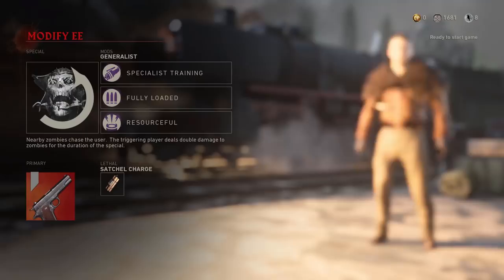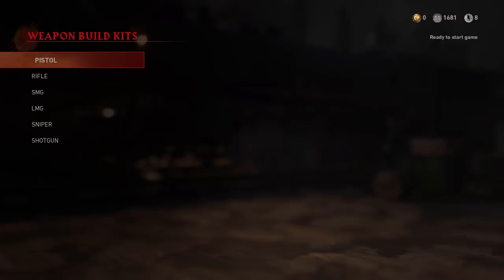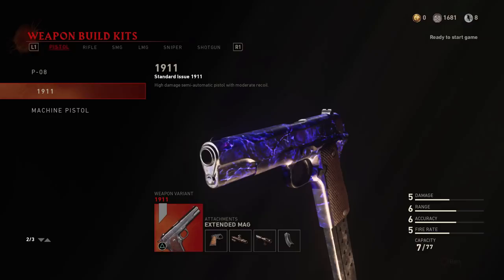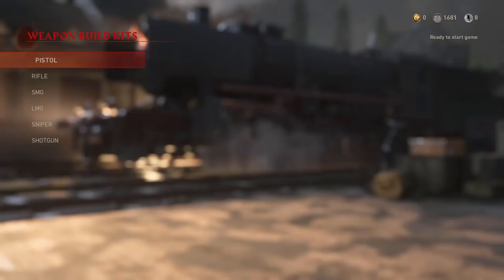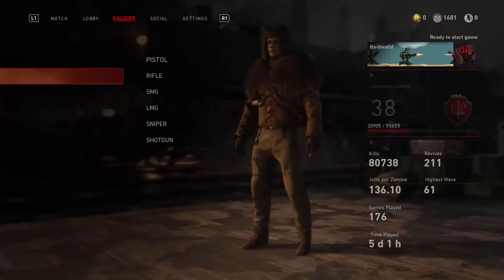As for my lethal, I'm taking in the satchel charge just in case I do throw a grenade — it doesn't detonate right away, I would have to detonate it myself. Last and finally, I'm going to show you the attachments I'm taking in with my 1911. Extended mags is probably the only one I recommend; the other ones aren't really useful. So now that we got all of that out of the way, let's go ahead and jump in game and show you guys a guide.